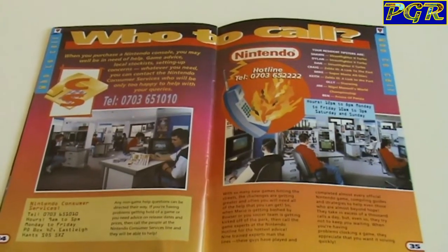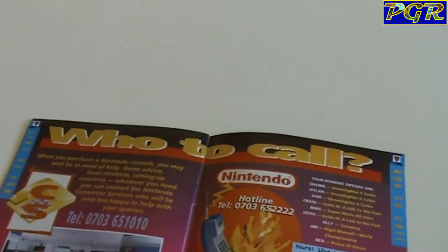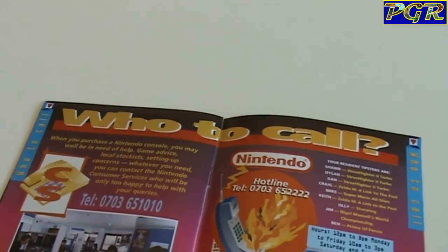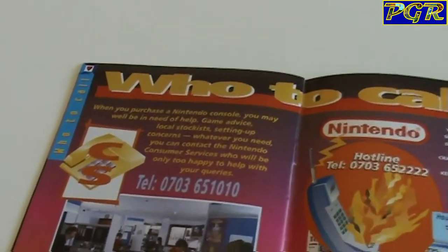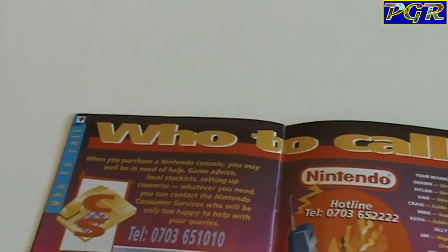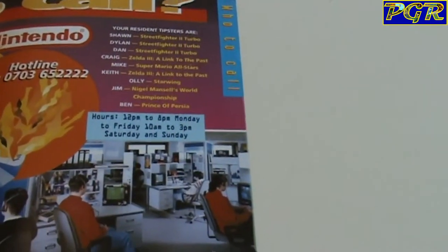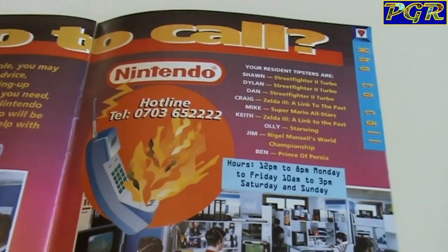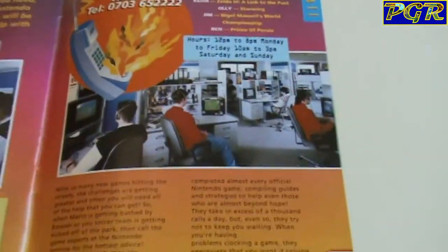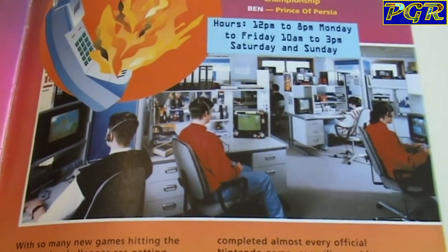Who to call — these were legendary phone lines that were an absolute fortune to call. They would basically help you with cheats and stuff. But actually this looks like a Nintendo hotline, so it might not have been so extortionate. If you're stuck on any of these games, there's your number. What a job — what do you do? Why do you play computer games?